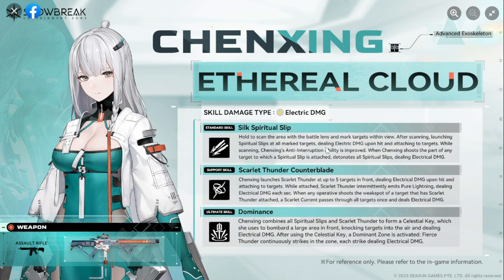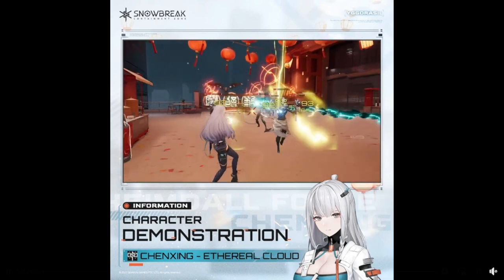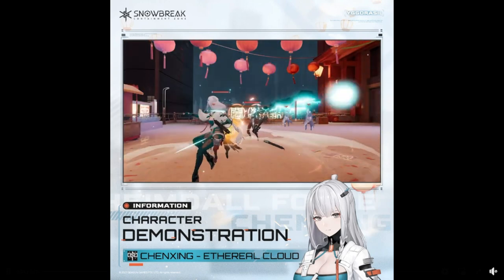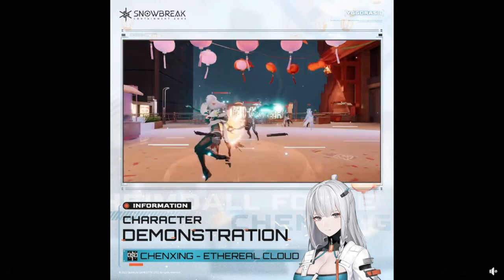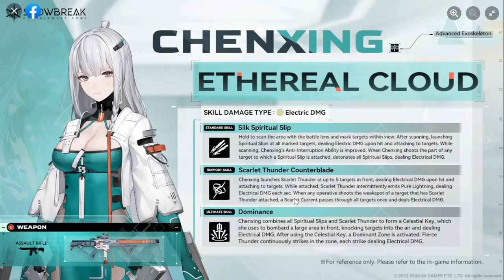Next up is her support skill — Scarlet Thunder Counter Blade. Chen Ching launches scarlet thunder at up to five targets in front, dealing damage upon hit. The scarlet thunder intermittently emits pure lightning dealing electrical damage each second. When an operative shoots the weakspot of a target that has scarlet thunder attached, a scarlet current passes through all targets dealing electrical damage.